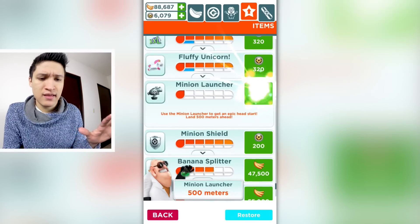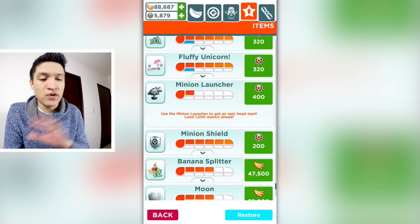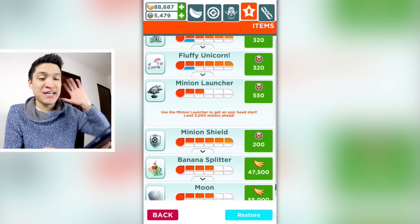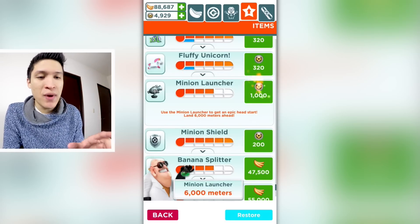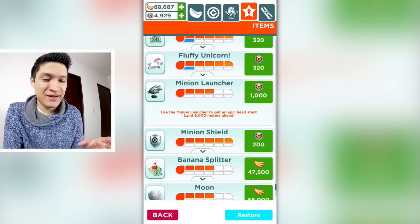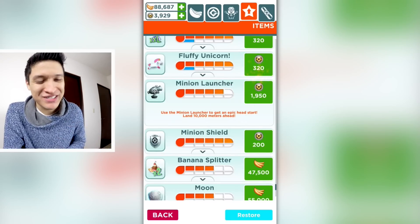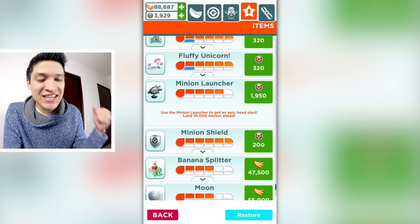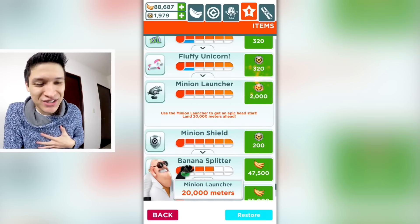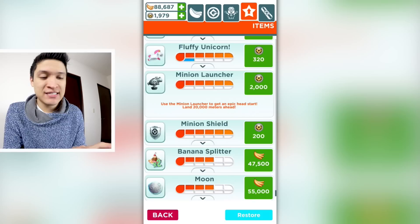The Minion Launcher — for some reason it doesn't say I have it unlocked here, that's weird. Let's see: 500 meters, 1,500 meters, 3,000 — oh, this Minion Launcher is getting really, really expensive. Oh my god. This is so much, but I guess let's do it. That hurts — epic start, land 10,000 meters ahead. Oh that hurts so much. I cannot continue — I don't have enough tokens. 20,000 meters though.